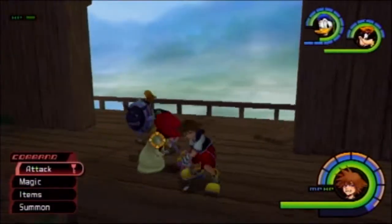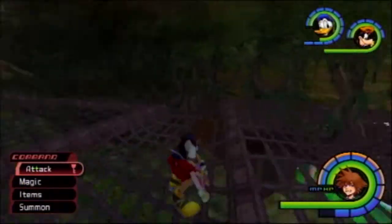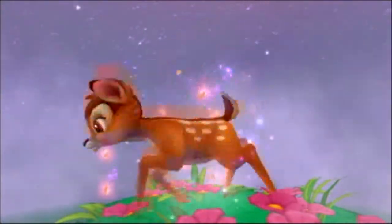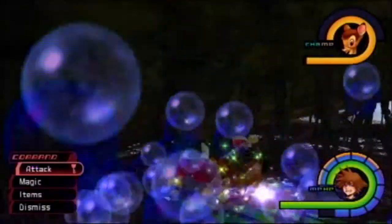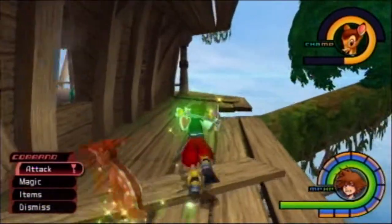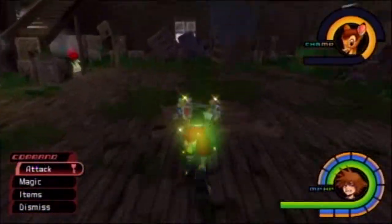Before we kill or cast Stopga on that last one, I want to bring Donald and Goofy down under here and call Bambi, because when Bambi is dismissed, they can get stuck down here. And that is just what I want. With the Pink Agaricus, we want to deliver as many blows as possible in a short amount of time. However, blows dealt by Donald and Goofy will take away from the total count, so I want them stuck down there.